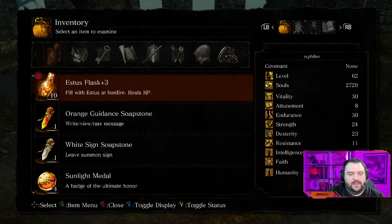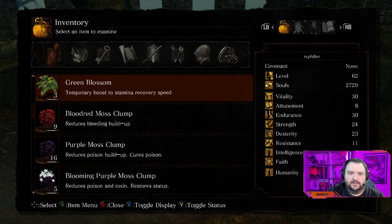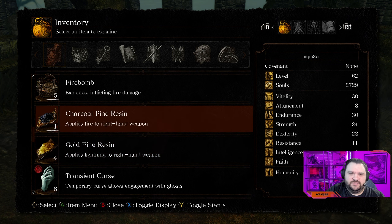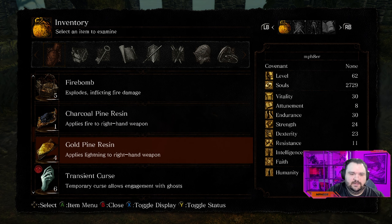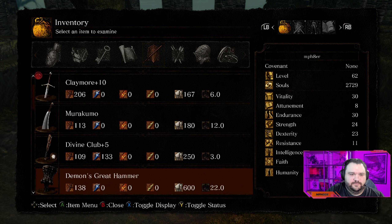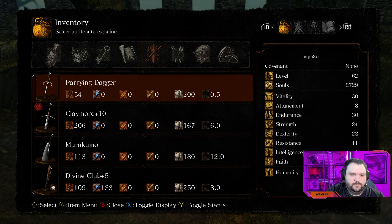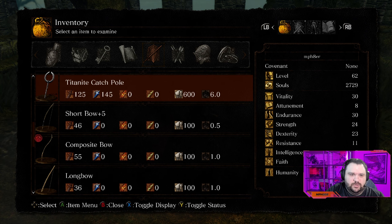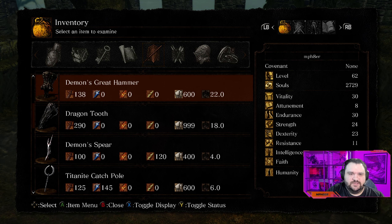That being said, remember that we've got to have a few items for the upcoming boss battle. Green Blossoms wouldn't be a bad idea at this phase, because we want to have high stamina recovery for the boss battle. We want to make sure we've got Charcoal Pine Resin or Gold Pine Resin — either one is fine for the boss battle. We want to make sure that we have the Eagle Shield, because this will help us deal with the electrical damage from the dragons or drakes that we're going to be running into. That's going to be the main gear we'll need.